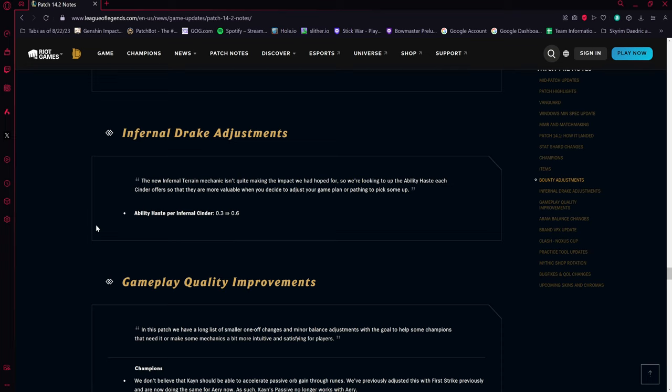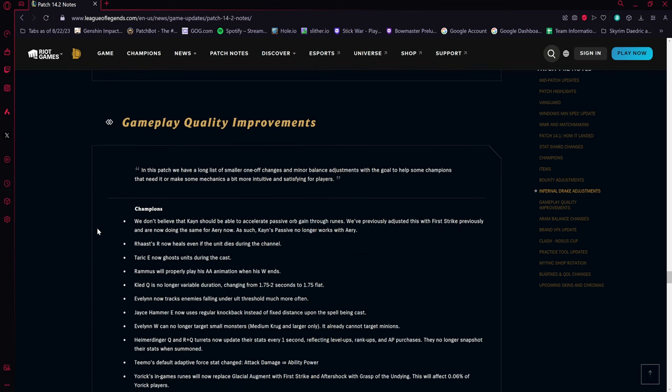Infernal Drake ability haste per infernal cinder is doubling. Previously it felt like every three to four cinder shards increased ability haste by one; now it'll be closer to one to two shards per point of haste. That basically doubles the ability haste you're getting from the Infernal Rift, which feels pretty significant and fun.